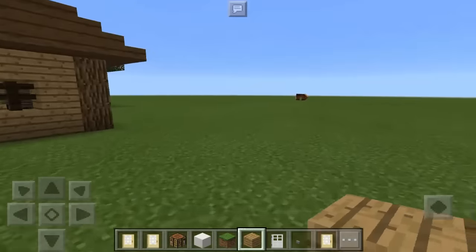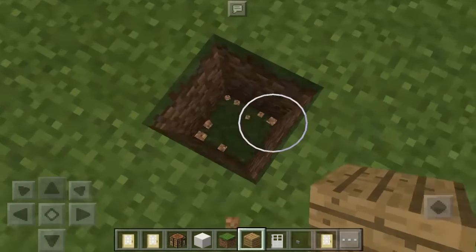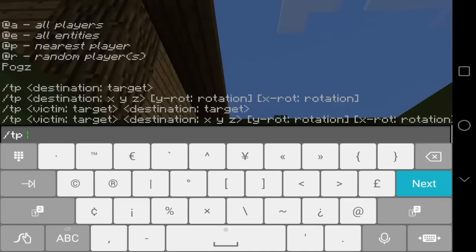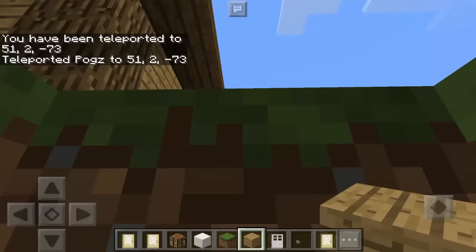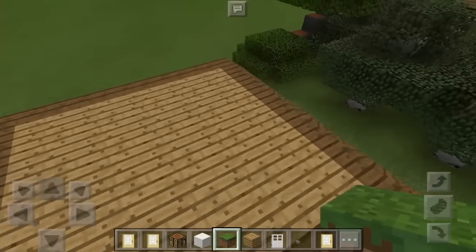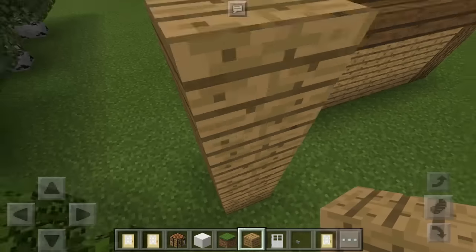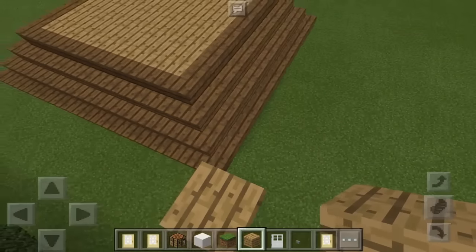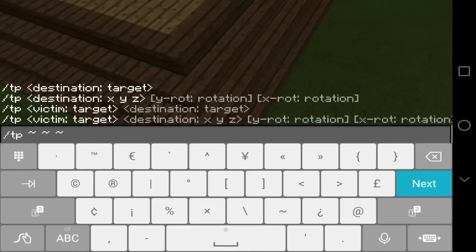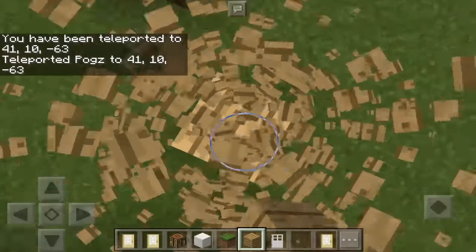Now let's get the coordinates of the wooden house. We place one block, dig two blocks below the ground, then type slash TP and the three symbols. This time my coordinates are 51, 2, and negative 73. Of course you will have different coordinates. Then we stack up six blocks — four, five, six — stand on the sixth block, and type slash TP again. My fourth set of coordinates are 41, 10, and negative 63.